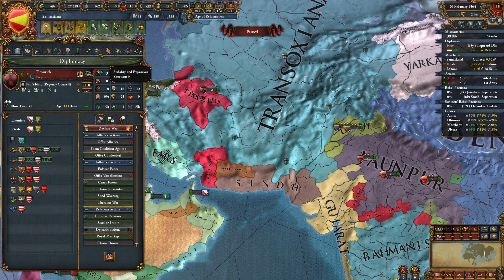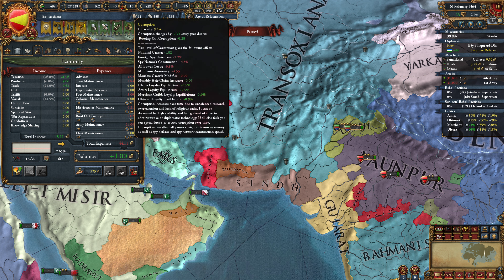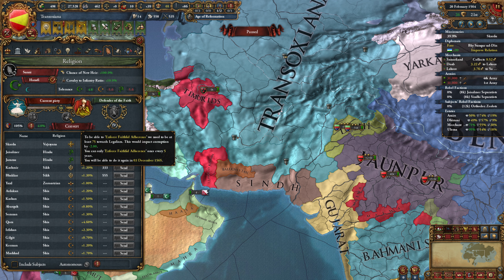I do want to be doing at least some rooting out of corruption, so we're going to park right about here so that we can drop this somewhat. Actually, I'm going to put it here so that we're rooting out a tiny bit of corruption.